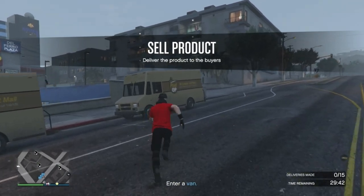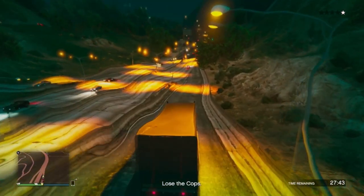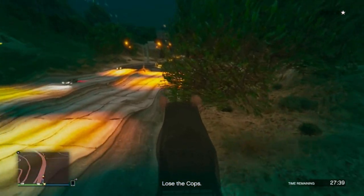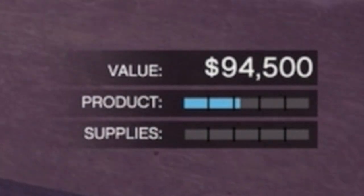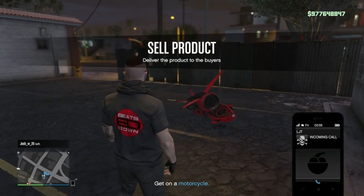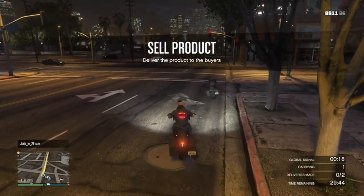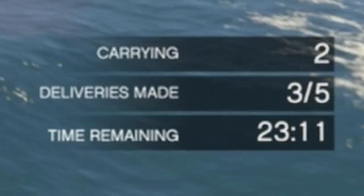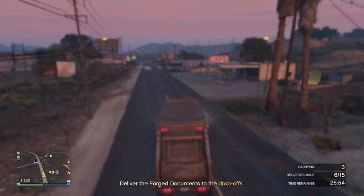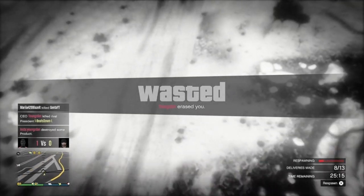The biggest drawback for MC biker businesses is how terrible some selling missions can be. Three post-stop vans are the worst, followed by three trash trucks. With Coke and weed, it's possible to get just one vehicle capable of selling a full warehouse. The next best missions are helicopters and boats. If you get a mission you don't want, find a new lobby and try again, but you'll lose a chunk of stock each time. You get a $2,000 bonus for every other player in the lobby, but more people increases the chance of griefers. If you have more vehicles than drivers, remaining stock can be blown up and lost.